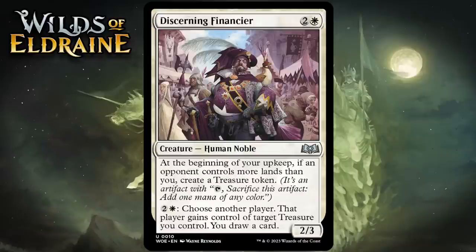Next up it's Discerning Financier, which for 2 generic and 1 white is a 2-3 human noble at uncommon. At the beginning of your upkeep, if an opponent controls more lands than you, create a treasure token. You can also pay 2 generic and 1 white to give another player control of a treasure you control and draw a card. A 3-mana 2-3 isn't the best starting point, but churning out treasure tokens is a big deal — insurance against missing land drops. Later in the game you can convert unneeded treasure into cards. There are times it feels vanilla, but the ability to prevent falling behind on mana is attractive. Giving it a B-.